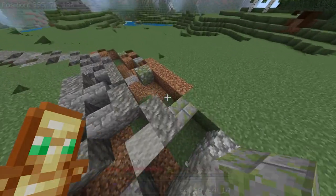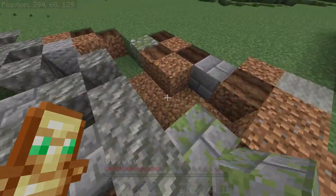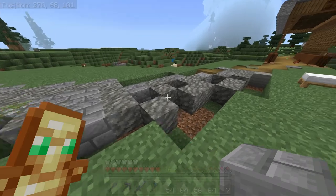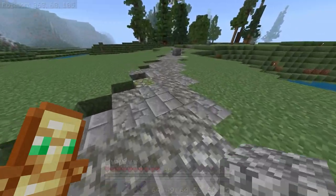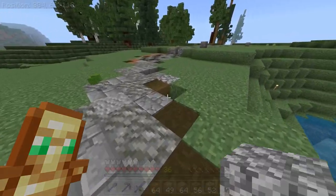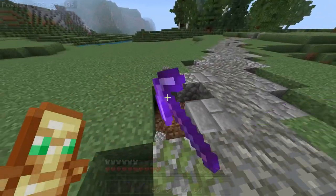Don't worry about trying to evenly distribute your accent blocks. It's nice to have clusters — have some areas with lots of mossy stone bricks off to one side, or some areas with lots of cobblestone. Also, work with the environment: if one side of the road feels more vegetative, add some mossy variation over there, or if there's already some mossy cobblestone, throw in some mossy bricks next to it. In my experience texture can get a little crazy, so it's nice to have cohesive clusters of similar things, or a center block in between each step.